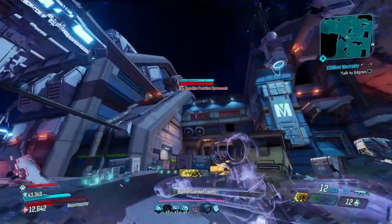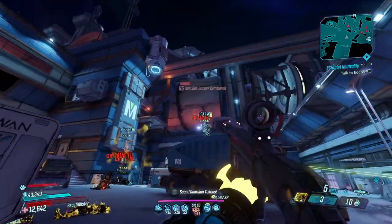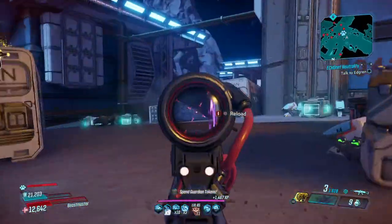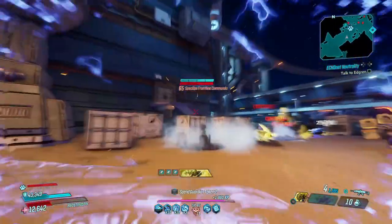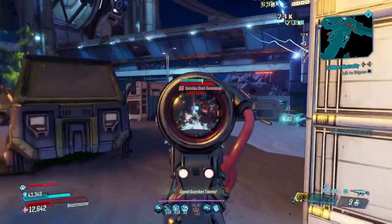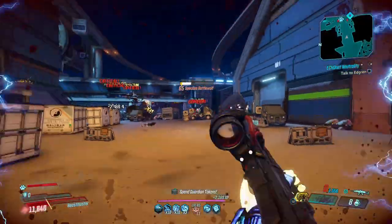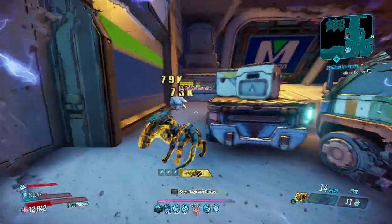All right, we're at the Maliwan Takedown now. Running the U-Rad setup — we're going to wreck everybody. The Clairvoyance is just destroying everything. It's too OP, seriously, running this with a full U-Rad setup and just chilling — destroying everything. You love to see it.